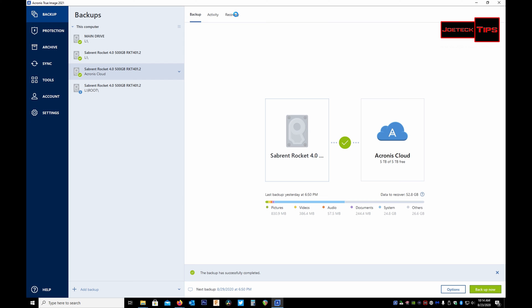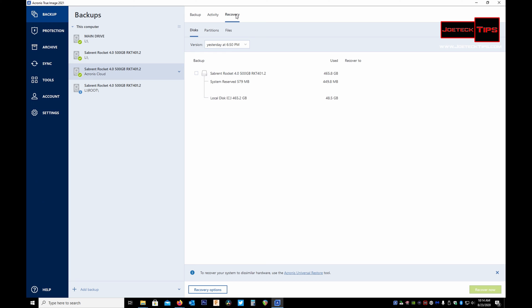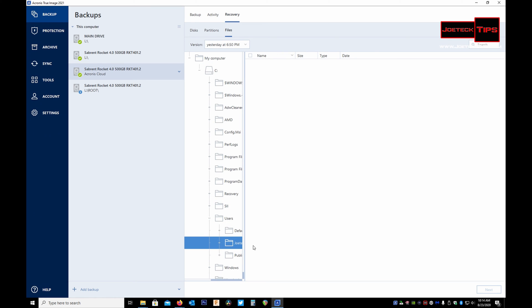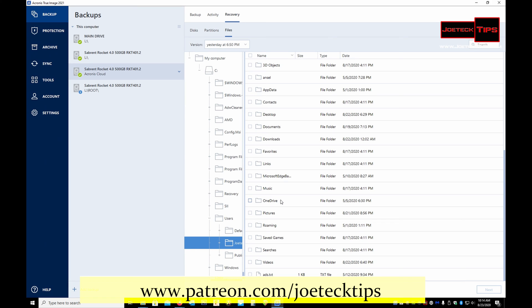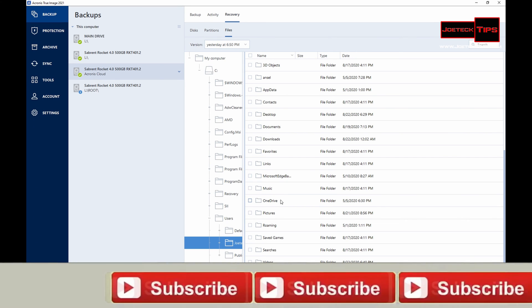You can do the same thing with the cloud. Go to the cloud backup, go to 'Recovery,' then 'Files.' I did this last night. Now I'm looking at the cloud — I'm logged in, I go to Users, my username, and there's all my stuff. This is real time — we're looking at it right now in the cloud — and I can recover my files. This is amazing capability.